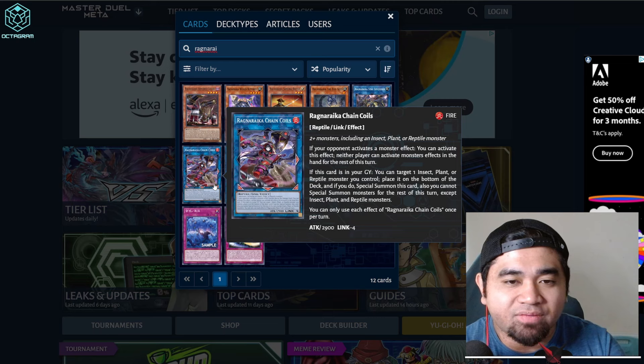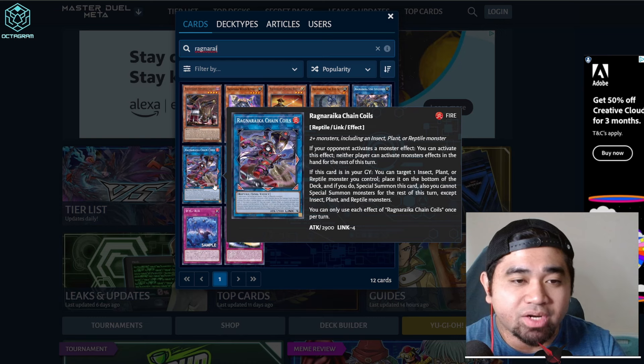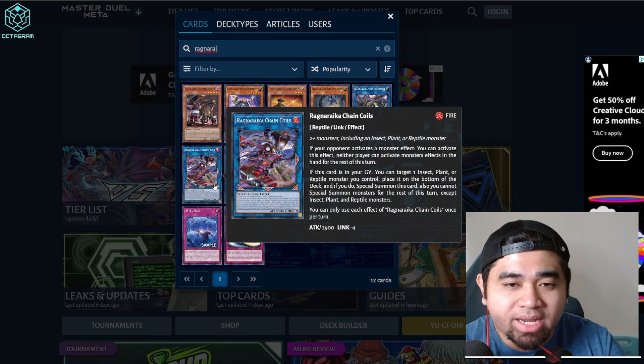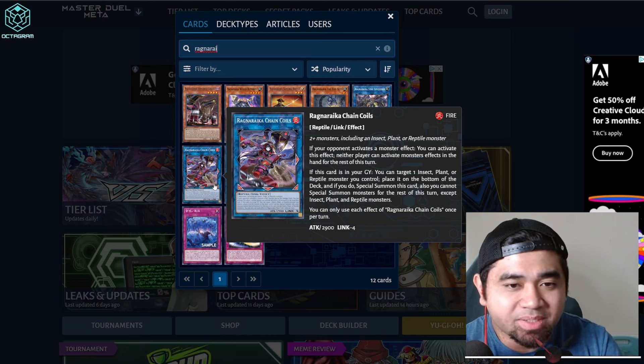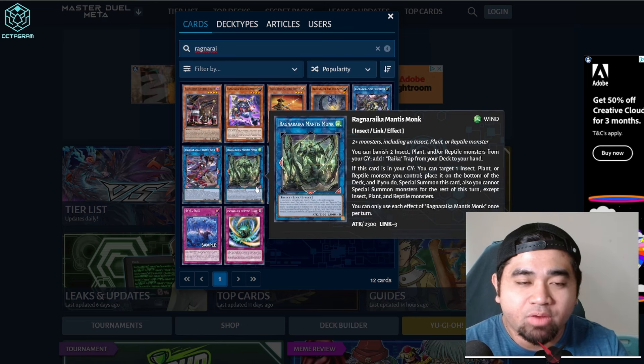Chain Coils: if your opponent activates a monster effect, you can activate this effect — neither player can activate monster effects in the hand for the rest of the turn. A pretty good counter for hand traps. If this card is in your graveyard, you can target one insect, plant, or reptile monster you control, place it to the bottom of your deck, and if you do, Special Summon this card. You cannot Special Summon for the rest of the turn except insect, plant, or reptiles.